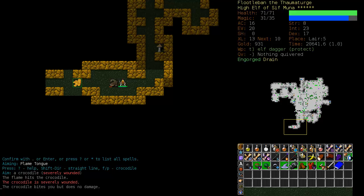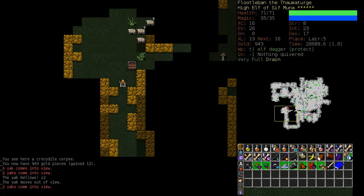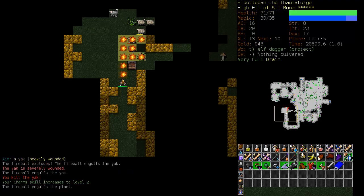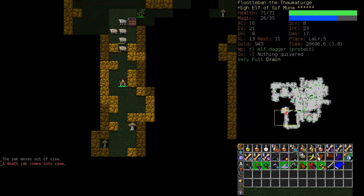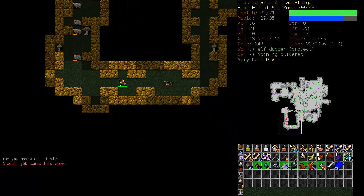I know I could stand here against this crocodile for a couple turns and probably be okay. Even if he did hit me, it wouldn't do enough damage to kill me. We're going to back off here and try to find an area with a choke point like this. We will get a couple of Conjure Flames up.